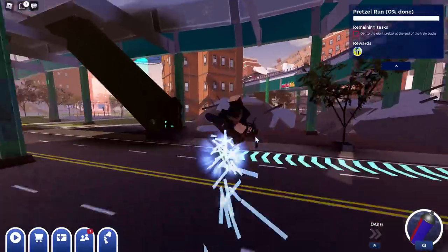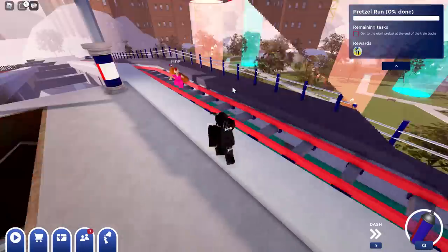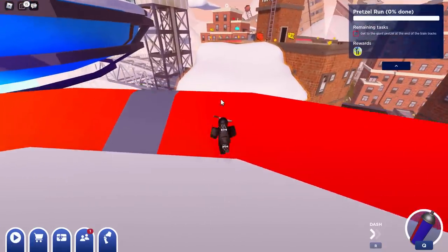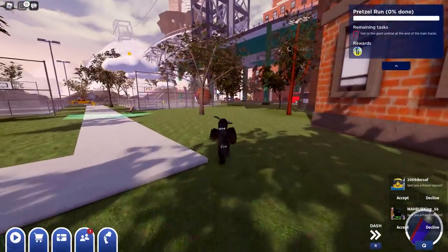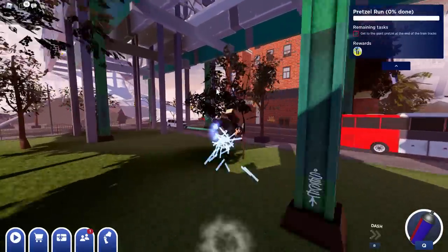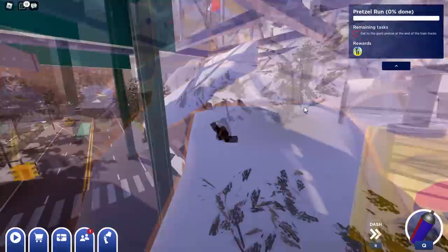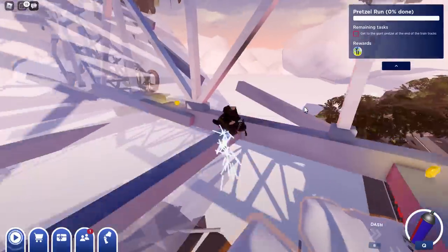I'm going to show you guys where the first one is — there are actually two in total. For the first one, go up to the train station and head over to the bridge. There's actually a shortcut: go to your menu, reset your character, go back to the spawn, look to the right, and hop on the cloud. Basically run this way — as you can see it's this bridge. It's in a bit of a weird location but this bridge right here is where the pretzel is. If you go around the corner you should be able to see it.